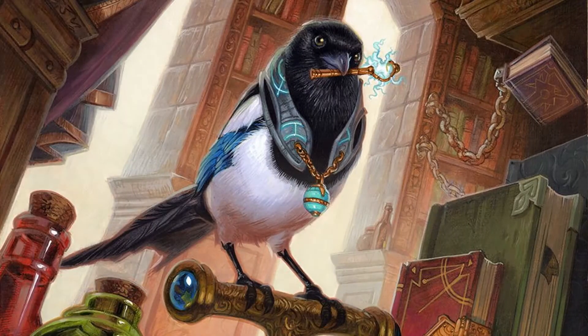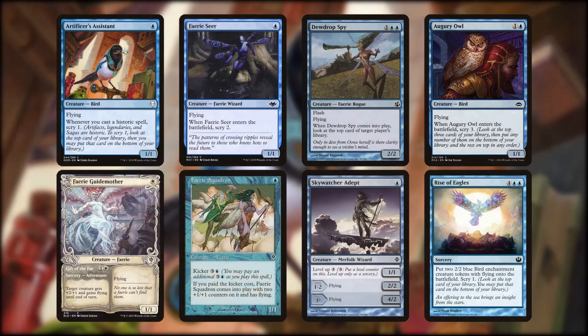To get Radiant protection, we can cast Essior. To give her even more protection and an evasive army of chip damagers, we cast low-priced flying creatures: Artificer's Assistant, Fairy Guide Mother (which doubles as a way to get Radiant up to the magic number of 8 power for a turn), Fairy Seer, Fairy Squadron, Dewdrop Spy — we really love our fairies in this deck — Skywatcher Adept, which can grow to be a very useful creature on its own, Augury Owl, and Rise of Eagles.